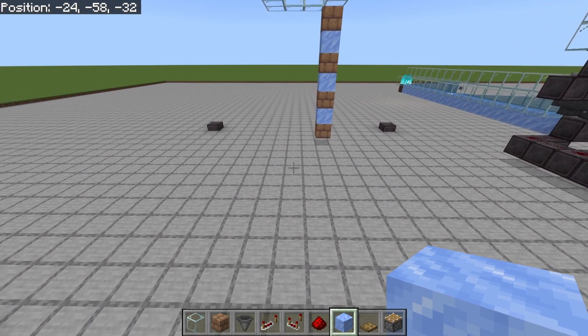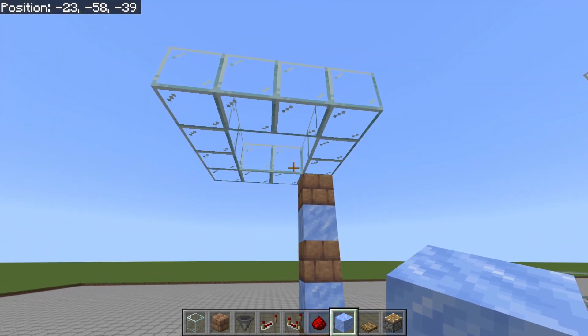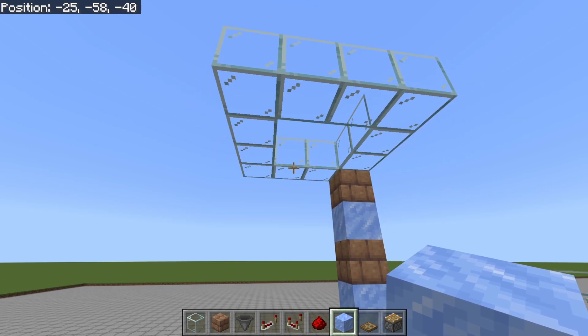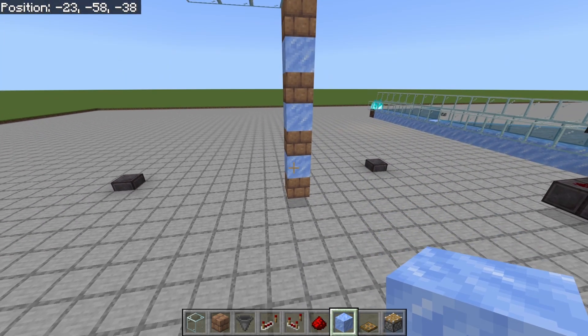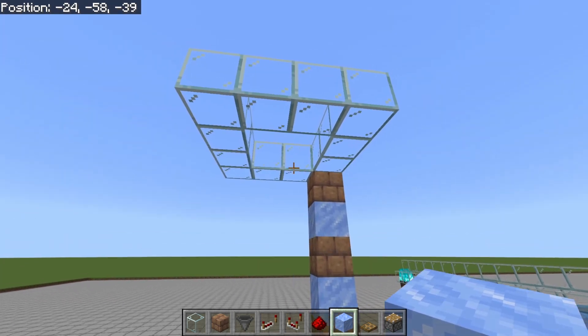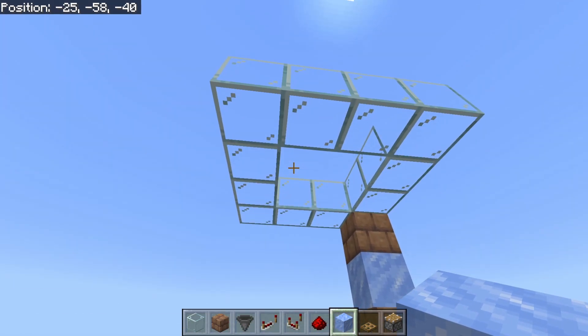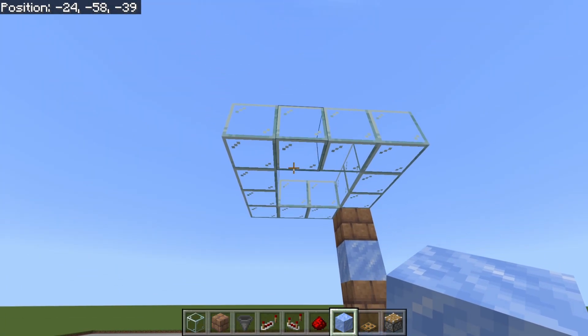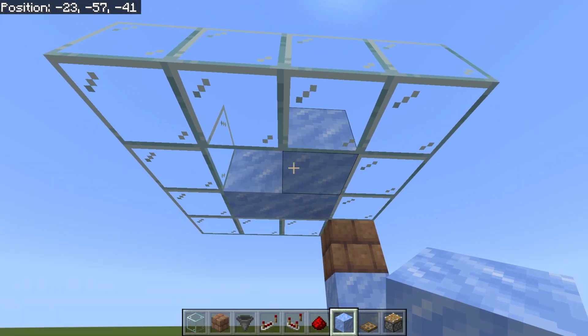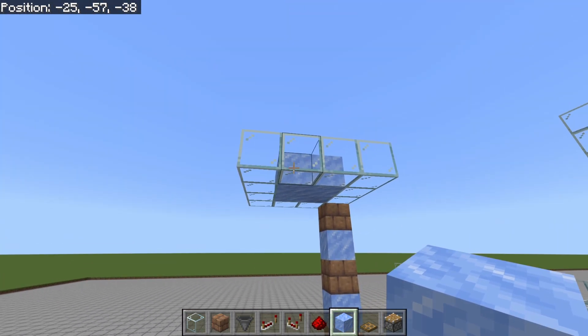Now that we are all chunk aligned, find your pre-existing mob funnel and attach the trident killer to it. If you're not building onto a pre-existing farm, go up seven blocks and make a four by four ring with a two by two opening inside the center. This opening is where all the mobs are going to drop out of, and if this is an active mob farm you might want to cover these up so you don't have any mobs or creepers fall on your face.